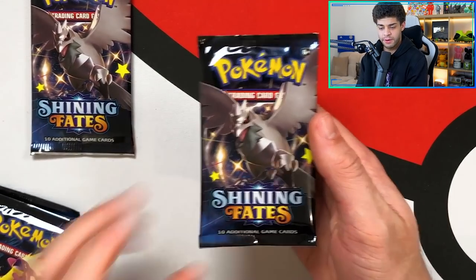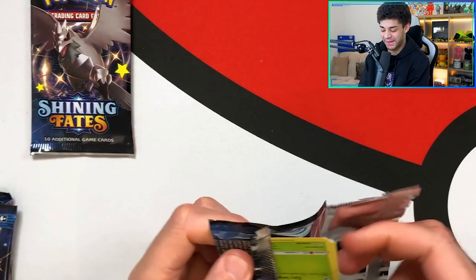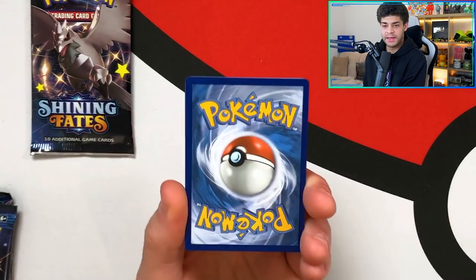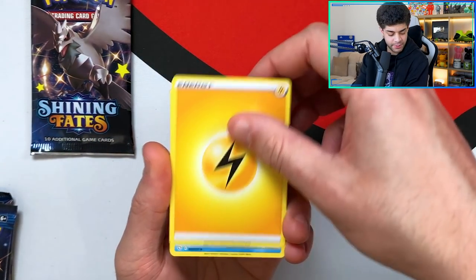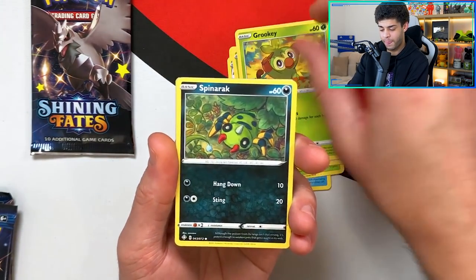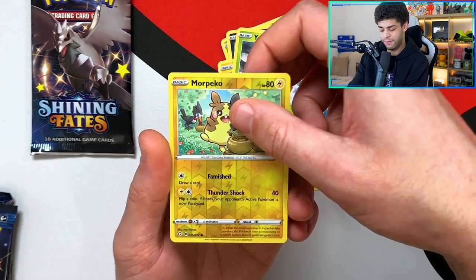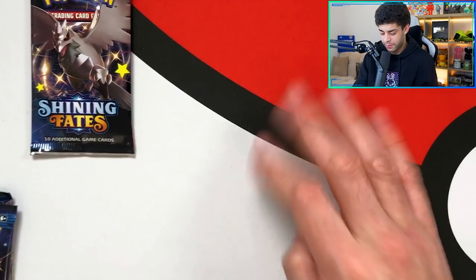First pack from the Pikachu box. It's going to be hard to beat those pin collection box packs, but if we get the Charizard it's an instant win. Lightning energy — Floatzel, Tropius, Ball Guy, Grookey, Spinarak, Shinx, Horsea, Yanma, a reverse holo Morpeko, and the final card is a Volcarona regular rare. We don't get first pack luck with the Pikachu box.